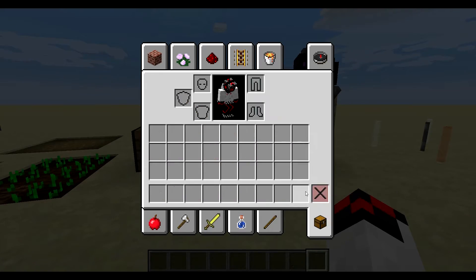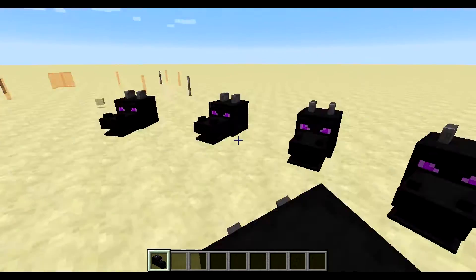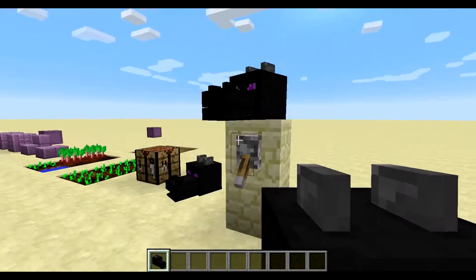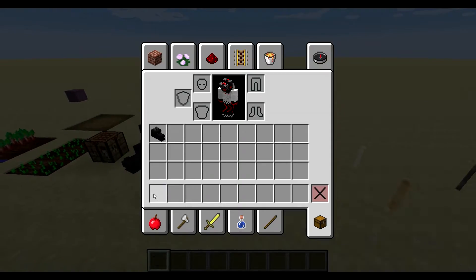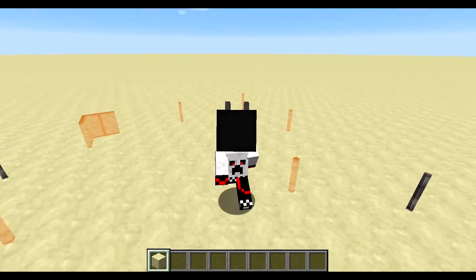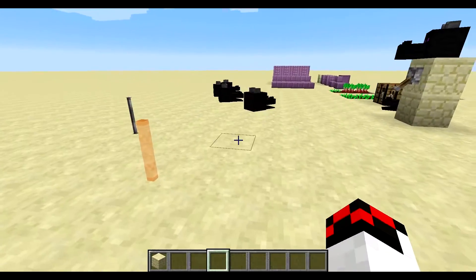Next we have the ender dragon head, which you obtain by defeating the ender dragon. If you apply a redstone signal to it, it moves its head. And if you put it on your own head and walk around, you can see it animating as you move – so that is pretty cool.